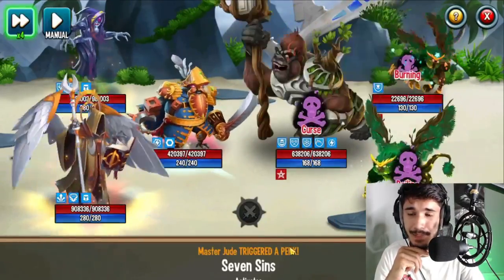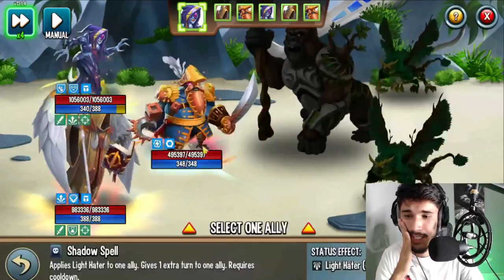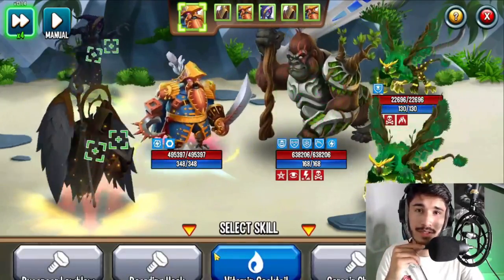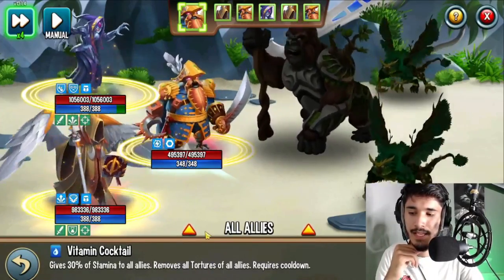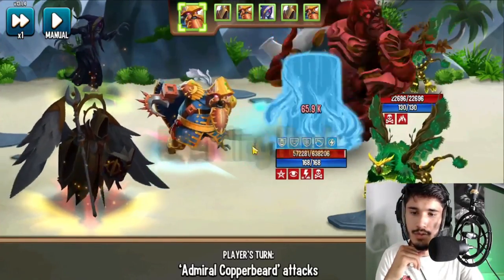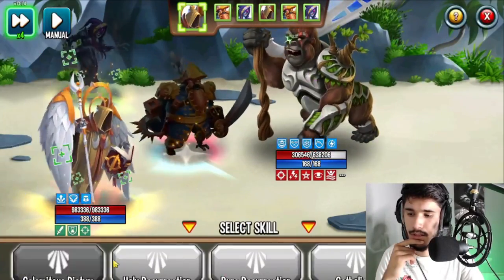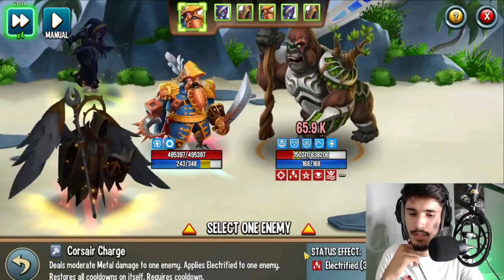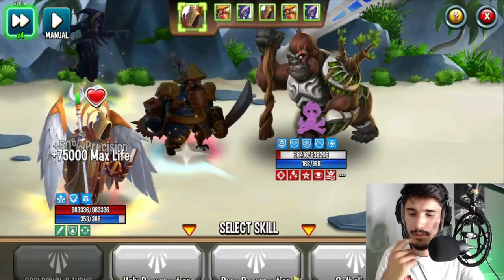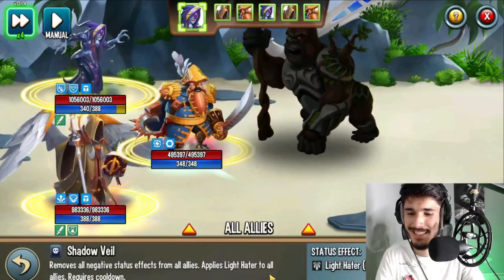I would recommend running this monster more as support rather than attacker, but if you want attacker that's up to you. On PvP you get hit with lots of tortures, so if you need torture removal you can remove all tortures with this skill and give 30% stamina as a bonus. This AOE skill deals a little damage first and then the rest of the damage goes to the other two monsters on the side. There are better attackers than this monster, but if you want supporter, take that route — though there are also better supporters.